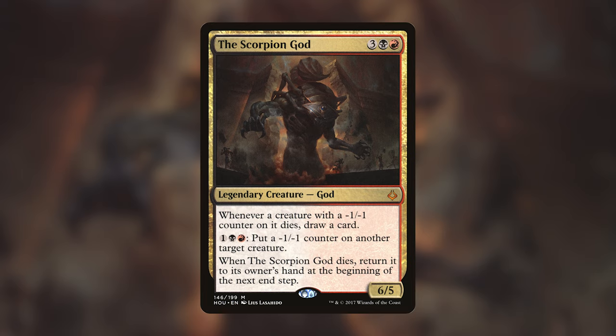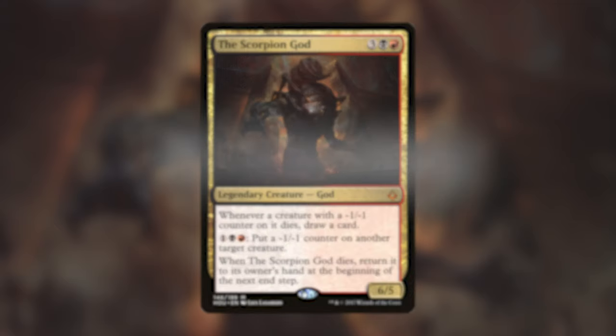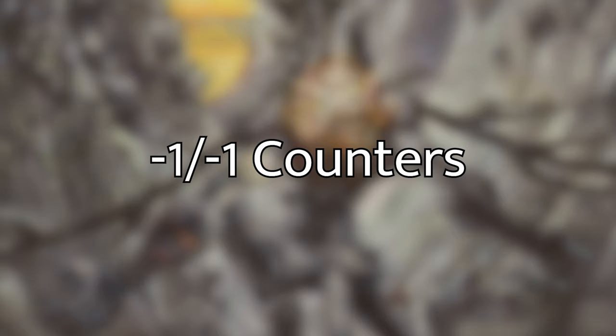So let's jump into it. The Scorpion God is very focused around putting minus one minus one counters on creatures, and then taking advantage of his text — when a creature with a minus one minus one counter on it dies, draw a card. The goal of this deck is to draw a ton of cards, get a lot of value from taking out people's creatures, and basically just control the board while you draw into your win conditions. The first section I wanted to go over is the minus one minus one counter section — how we're going to put minus one minus one counters on people's creatures and help them die quicker.